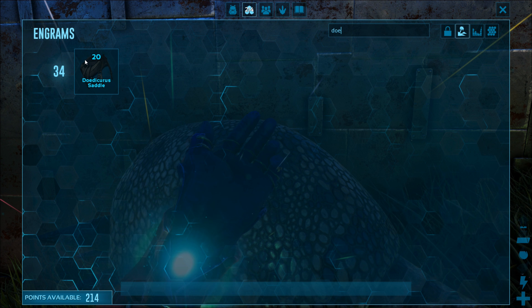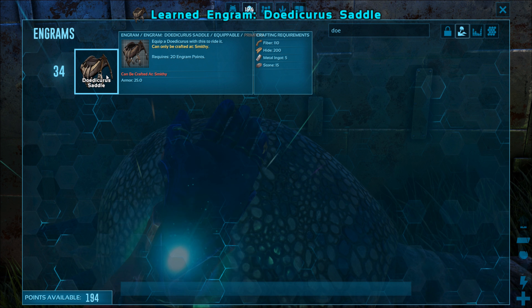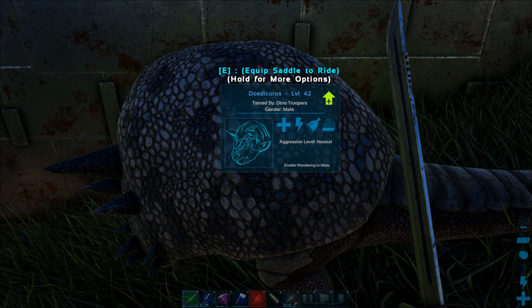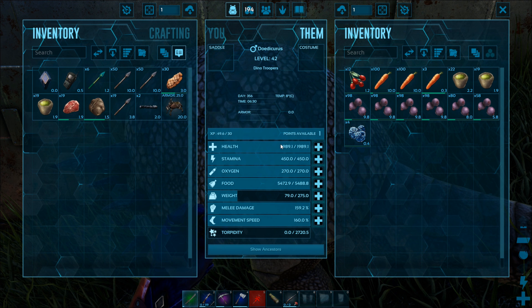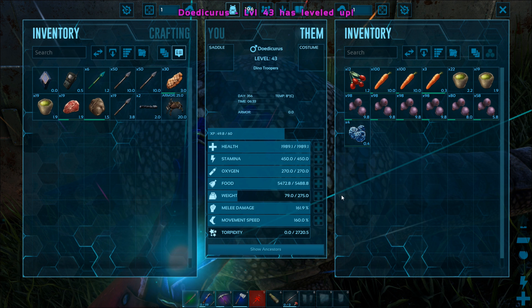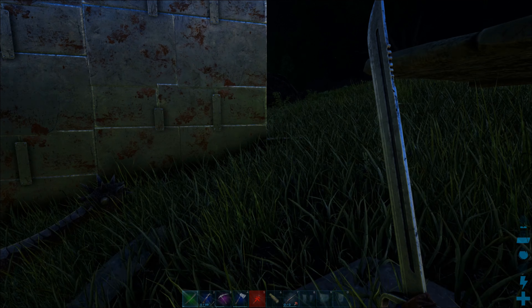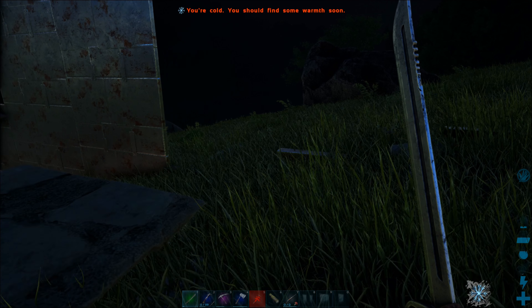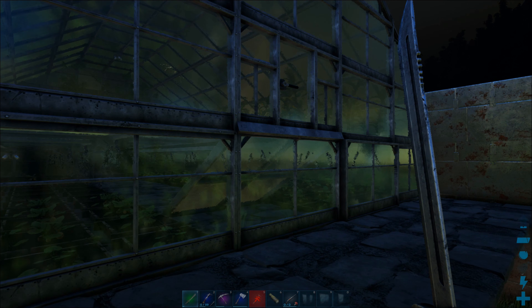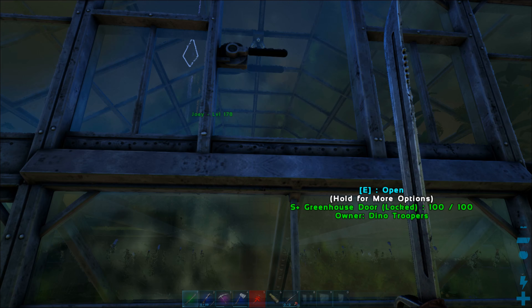The Dicrocerus saddle at level 20 — what does it take? Metal, hide, fiber, and stone. Craft that at the smithy. You saved yourself — that is very, very good, I'm not sure how you did it. Let's give you a little bit of melee — good boy, you helped out a lot. But the two dinos we had, they kind of got chopped up by me when I tried to get down there and kill the raptor. That didn't work.